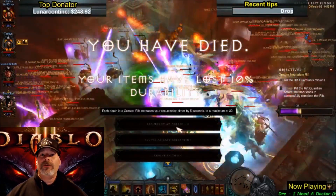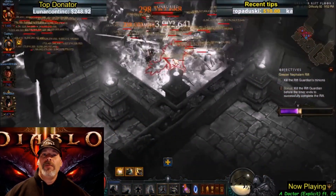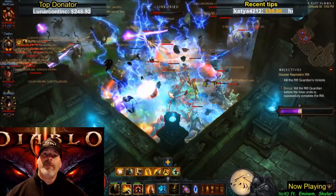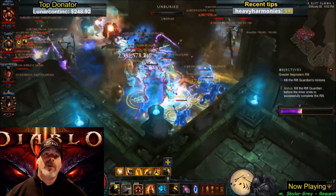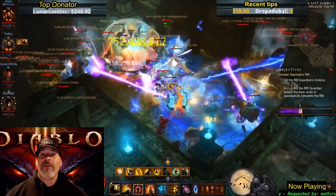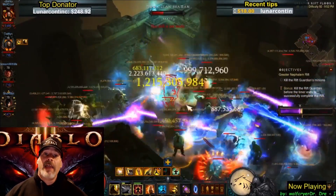In your inventory screen, the currency tab takes up less space in your stash tabs — no more multiple stacks of materials sucking up that space in your inventory. Now you can use that space to hold more gear, and that's very cool. And the fill button on Kanai's Cube is also great.